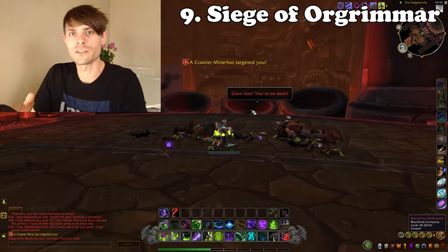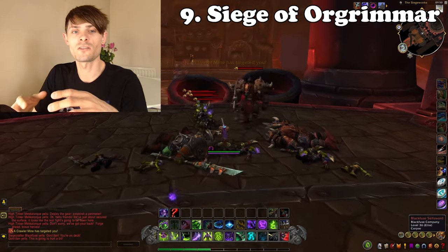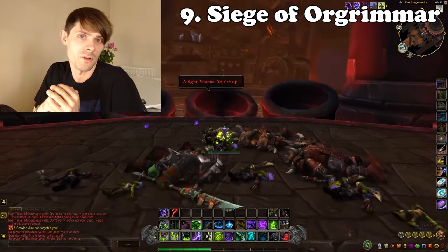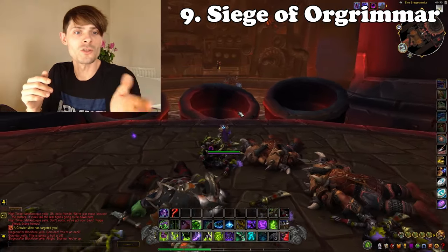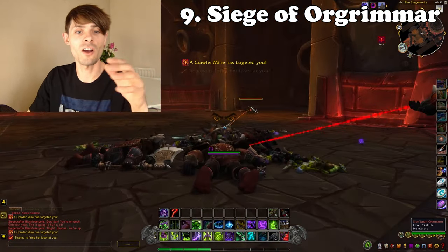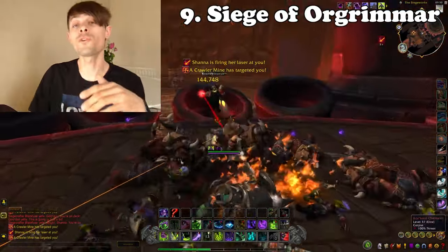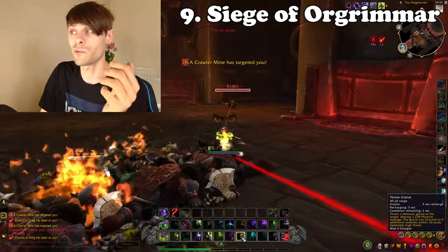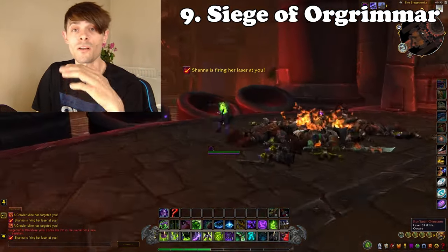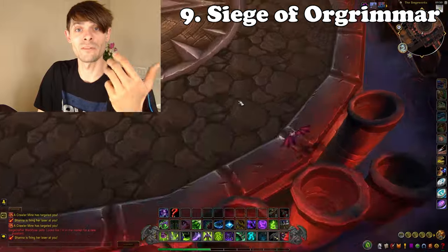Following on, we have the Siege of Orgrimmar — one I never fail to do every single week. On a baseline level it has a chance of netting me 70,000 gold at current rates from the Gooey Sha-ling, Droplet of Y'Shaarj, Blackfuse Bombling, and Kovok. The Blackfuse Bombling is the easiest to obtain and currently sells for around 21,000 gold. Three out of four of these pets — the Blackfuse Bombling, Kovok, and Droplet of Y'Shaarj — sell relatively fast; the Gooey Sha-ling not so much.